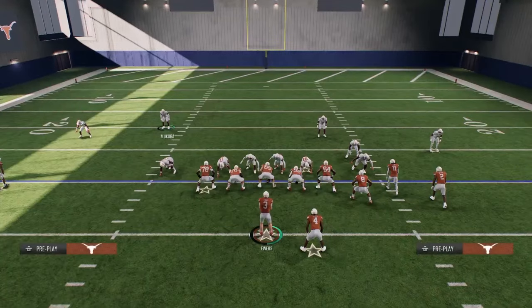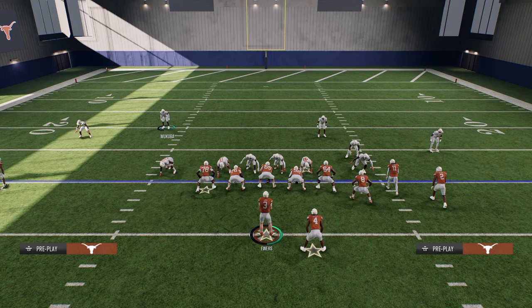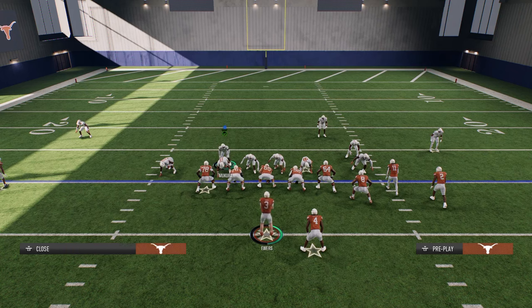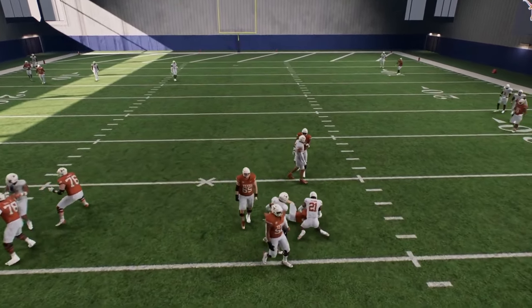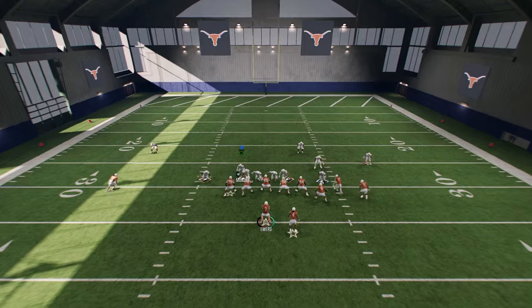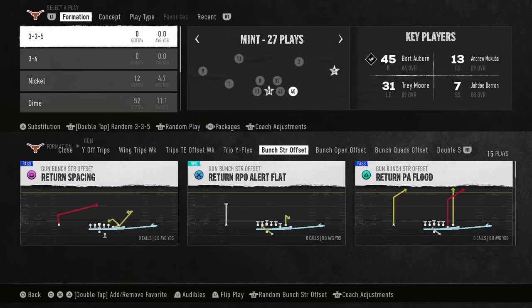If someone is sending five out, this will apply to pretty much any double mug — and double mug is in a lot of playbooks. Note that in Road to the Playoff mode you can't get 3-3-5 penny, so this is a really good alternative. We have an even better version broken down on the site at school.com slash Cody Ballard. To send four, just hold left trigger and sometimes it'll come right through the middle. To send six, all you do is contain your defense, and that A-gap still comes through for an instant sack. That is the 3-3-5 double mug defense — super glitchy, super effective.